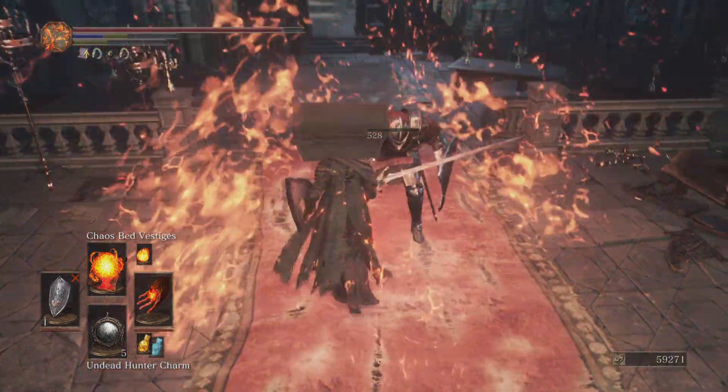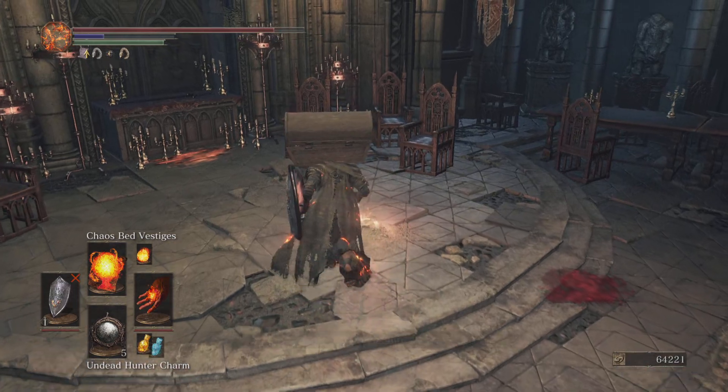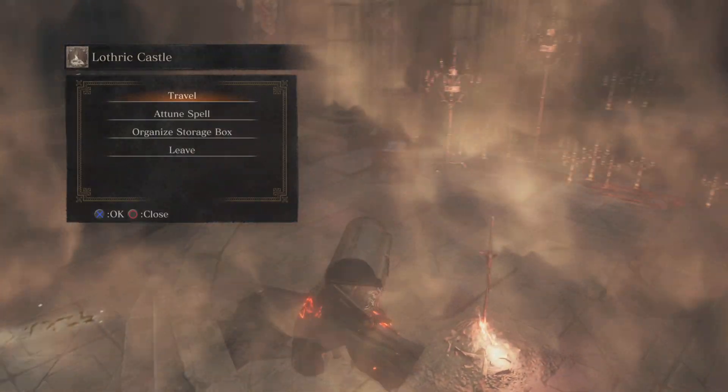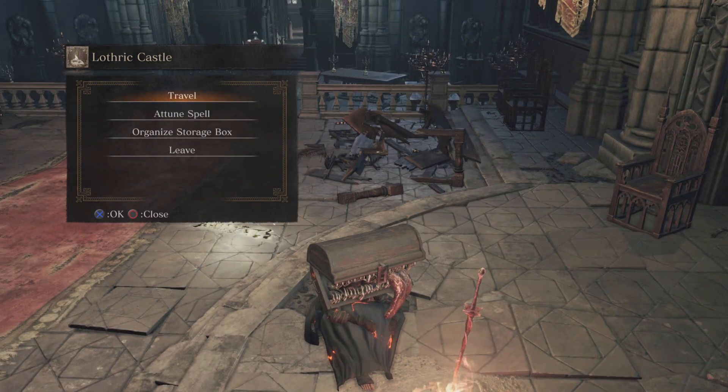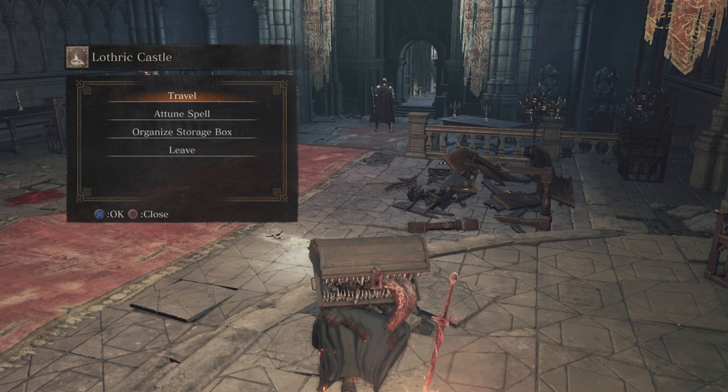I just wanted to put out a quick video about this farm. Like I said, it is one of my favorite ones. It's super easy to do, and as long as you defeat the Dancer early, you can do this. You can even do this with Fireball — just hit the Knight, or Backstab him if you're a Strength or Dex build, and then just hit him a couple more times.